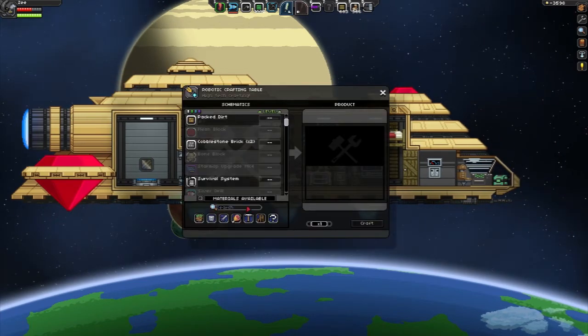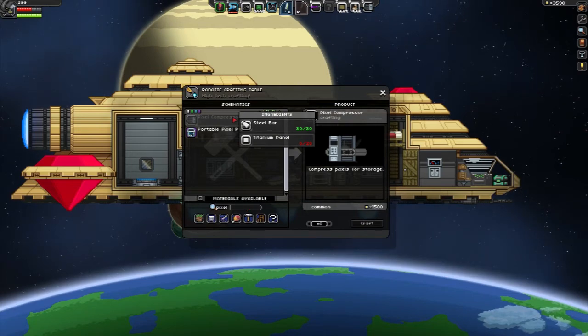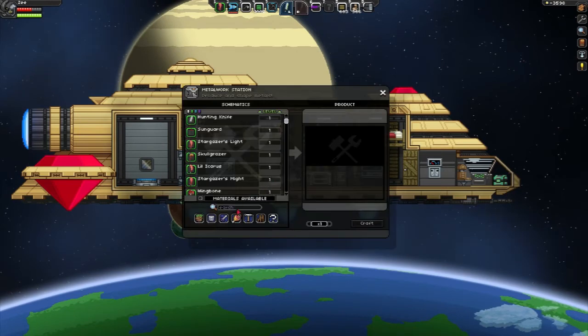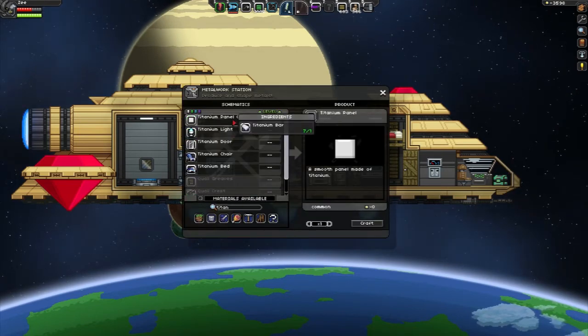You can make it in the robotic crafting station for 20 steel bars and 20 titanium panels. Titanium panels are made in a metal workstation — very cheap, one titanium bar gets you three.